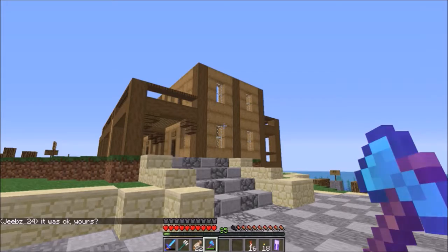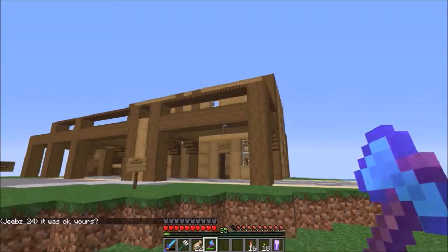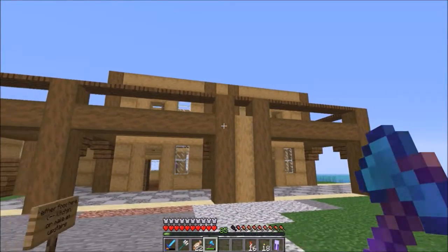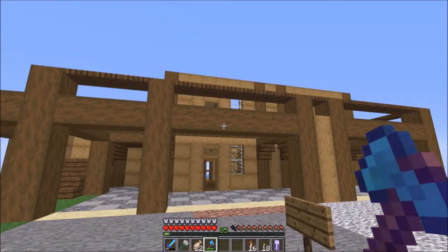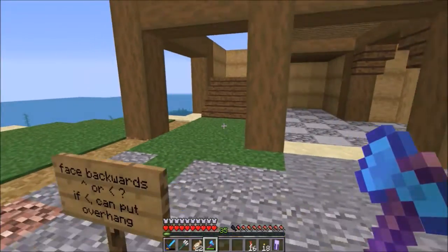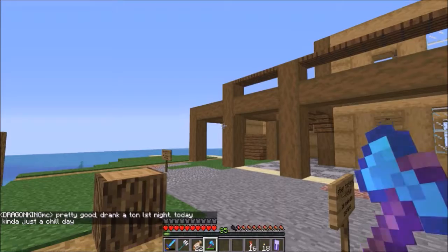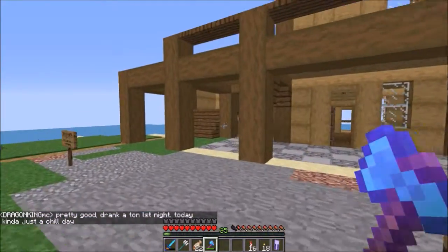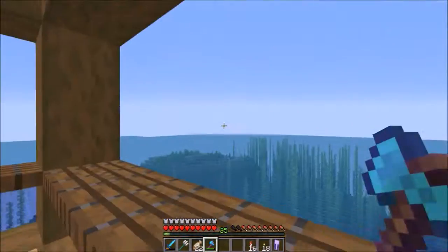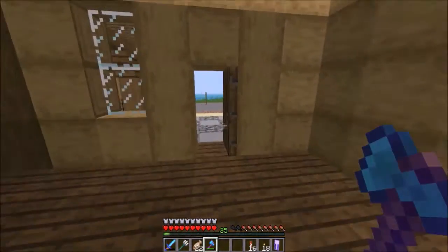I do have this one building here done. It is the building where people are going to stay for their hotel visit — a total of four rooms over two floors with a staircase accessible here. It's going to be connected to the main lobby building on this side of the island. The rooms are mostly empty but they do have an ocean view on the south side, which is pretty dandy.